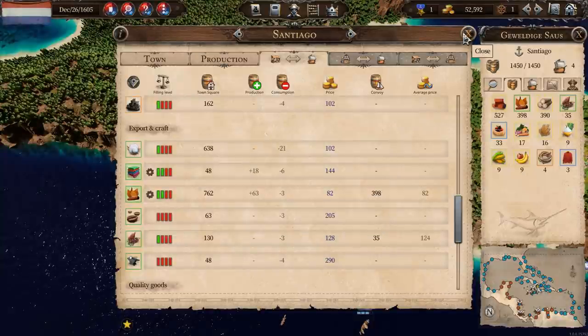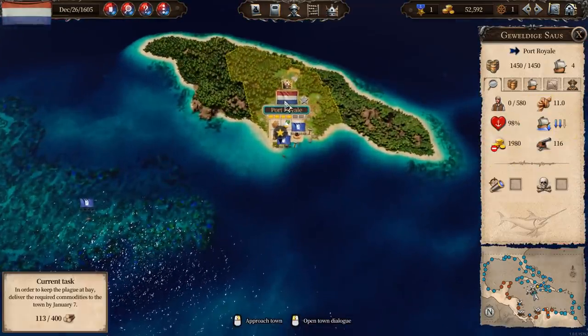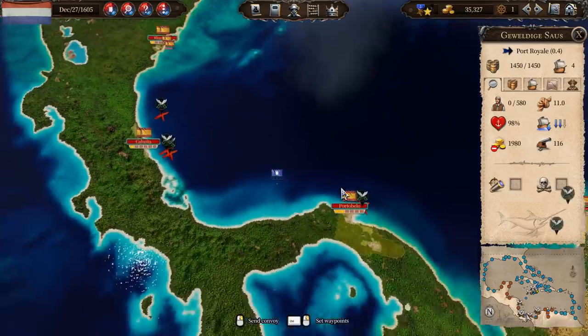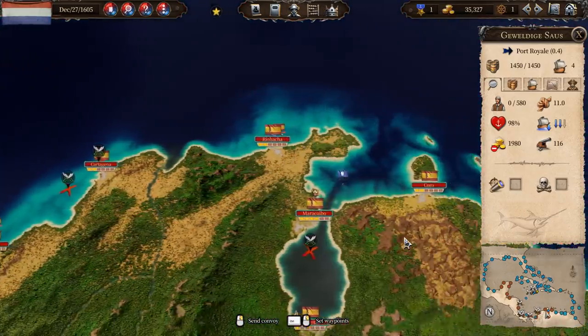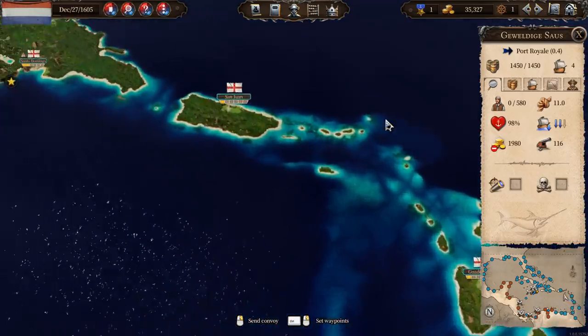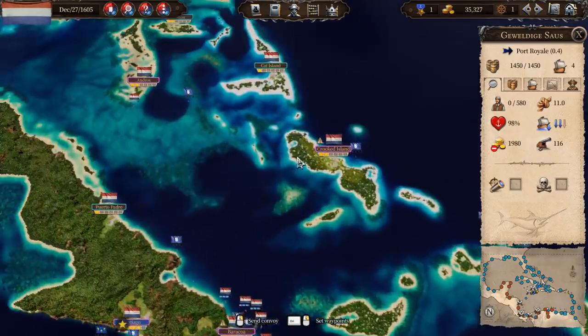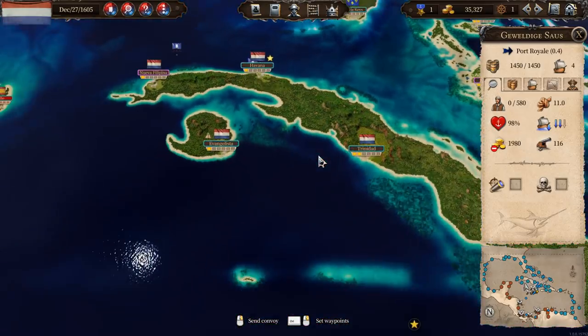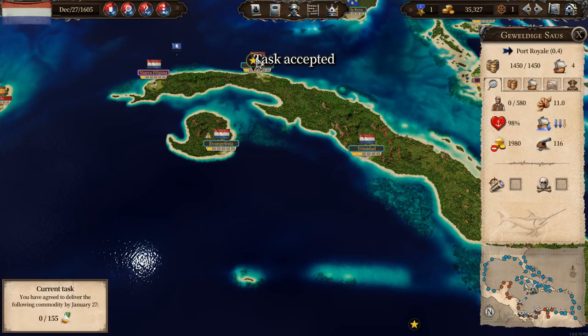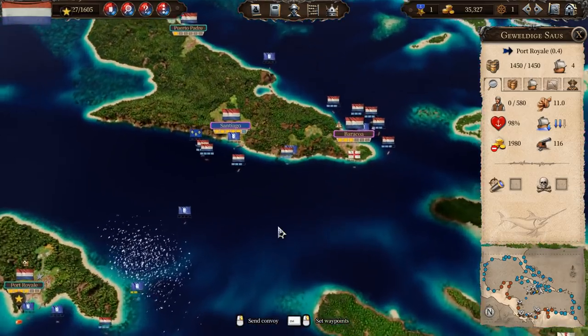That's more than I thought we'd be able to carry — good. And then let's get down to Port Royal. Now I can pause for a second and have a look around to see if there are any tasks we could usefully fulfill. What does Havana want? They want 155 sugar. Okay, let's do that afterwards. We'll accept that task.